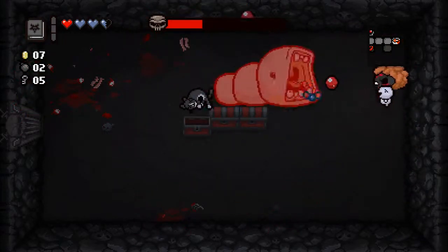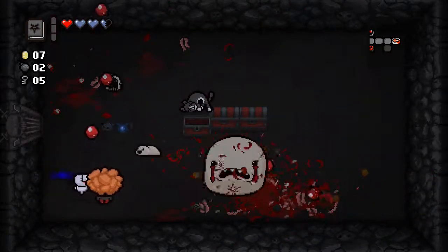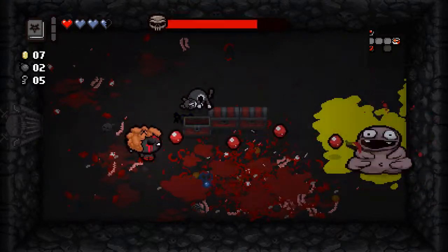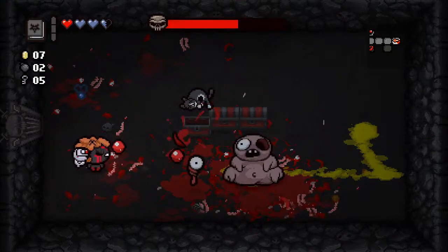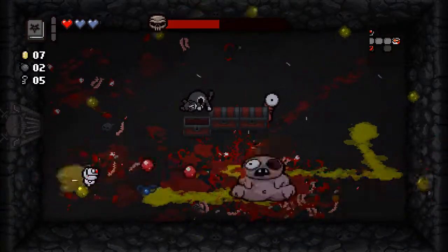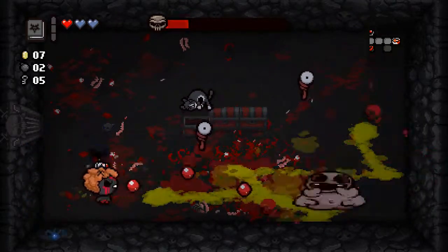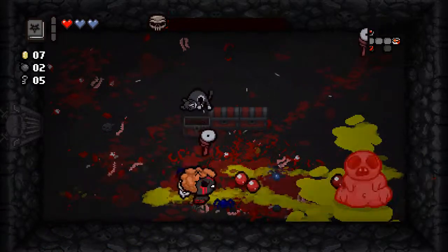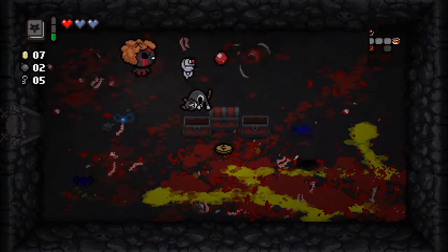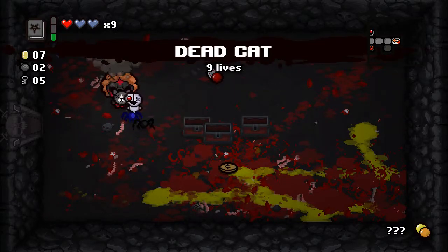We have two more chests to open, so who knows what's in them. And Peep — okay. I'm very likely to end up taking damage from one of his eyes, because I always do. Or his tears — that feels much worse; those are much easier to dodge, or at least I find them easier to dodge. I actually didn't take damage from his eyes — it wasn't so bad. Spiders. And pills.